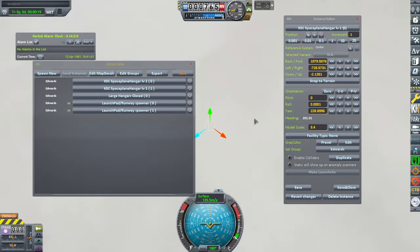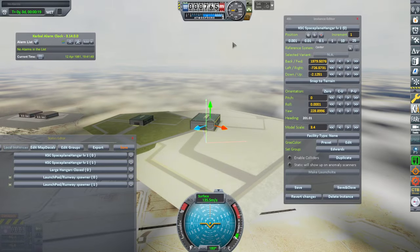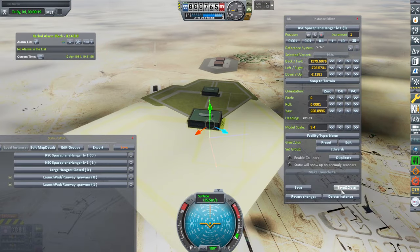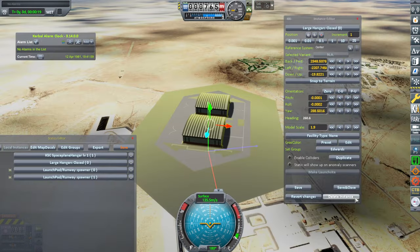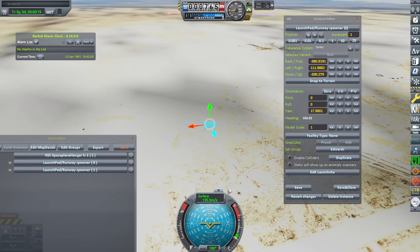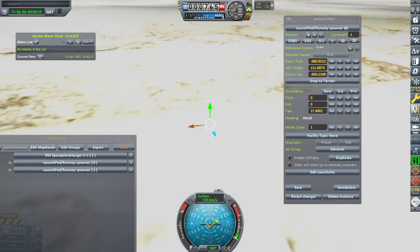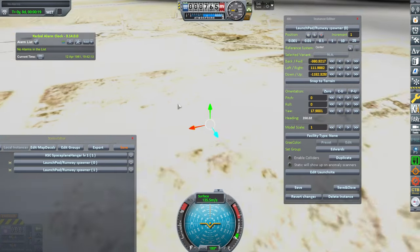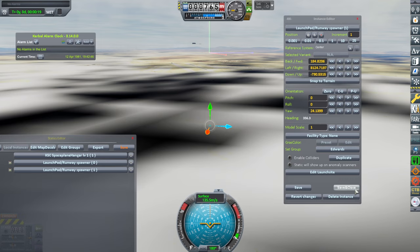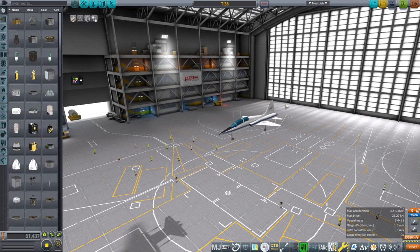We don't want that — I think that might have been me. Then we have this thing: the space plane hangar is floating above the surface. We see a runway down there; it's really, really bright. Maybe we should just not have these either. This is the spawner. We probably want this down. Landing-wise, it depends on whether the shuttle knows where to land. There's another thing floating there. I think this is a problem.